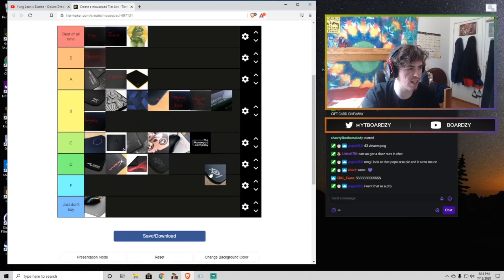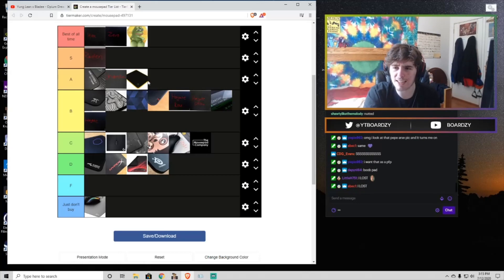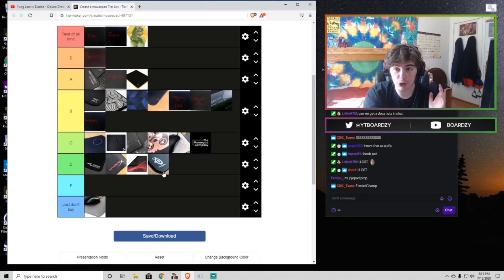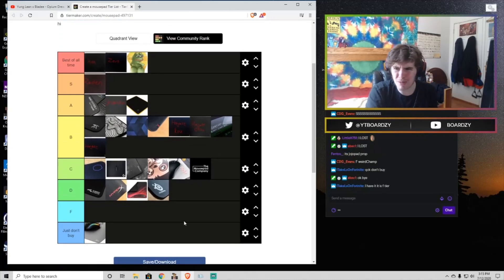Now we have the QCK — again I'm gonna put it in the D tier with all the other cloth pads. I just made the entire CS:GO community hate me, but really this mouse pad is super outdated. If you have one, just get an Artisan Zero — you'll never go back. It gets worn out super fast. Some people say they like the way it feels worn out, but it's affected by humidity, affected by temperature, it doesn't have stitched edges, and the durability is shit. There's no reason to get it when there are better options available.